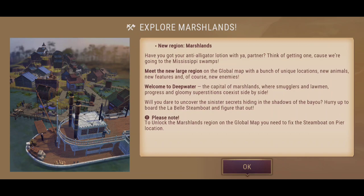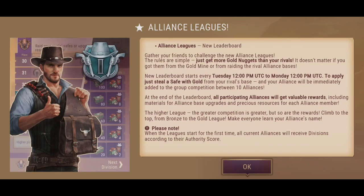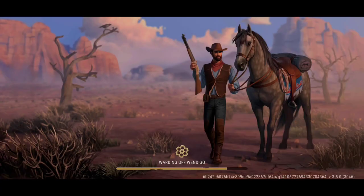Please note: to unlock the marshlands region on the global map, you'll need to fix the sea boat on the pier location. Now, everything about the new league alliances — you can get more nuggets than your rivals by going to the gold mine for raiding rival alliance bases. New leaderboards changes: all participating alliances will get valuable rewards. So all these new things coming with the alliance leagues are in aid of getting more resources with gold.